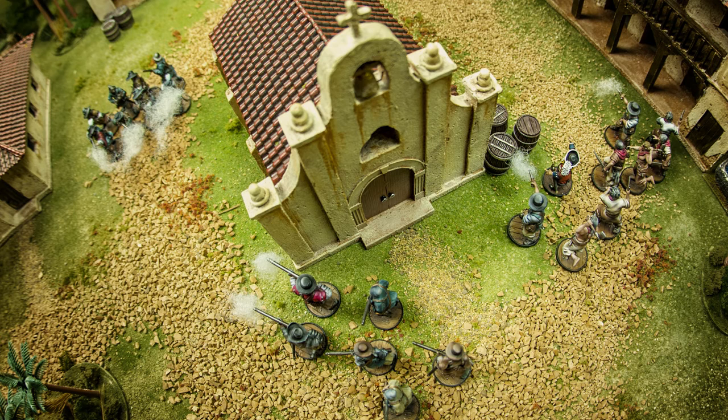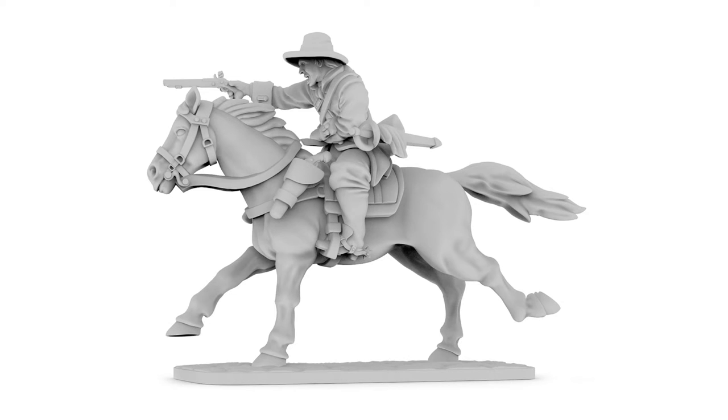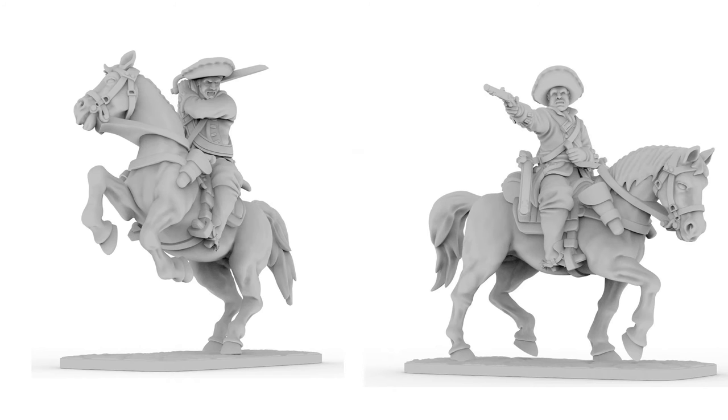If a unit is on horseback, like this lovely English Dragoon which we plan on releasing, they can use a dedicated action to dismount the unit. All the models in the unit must dismount together, and once off their horses, those models cannot remount for the entirety of the game. When you dismount a unit, replace the horseback models with models on foot, because they could have different stats.